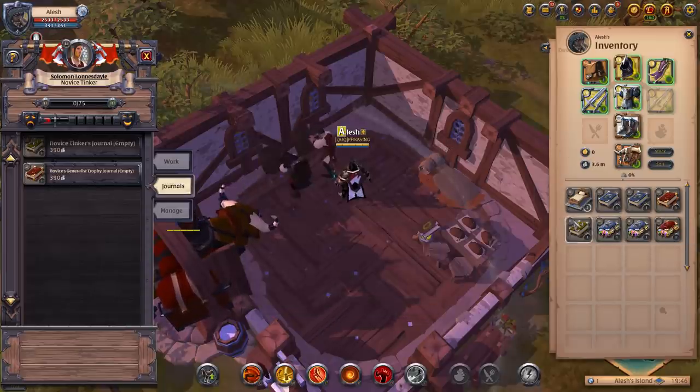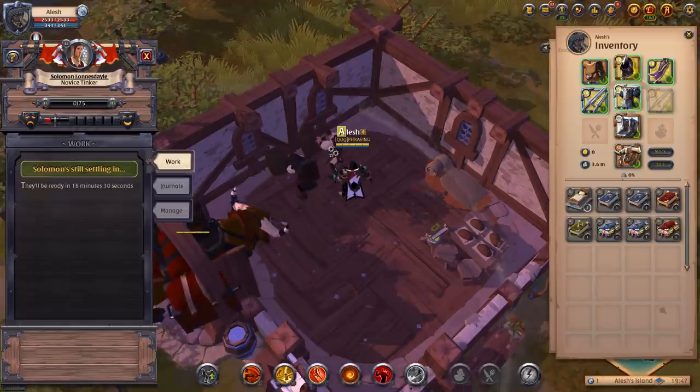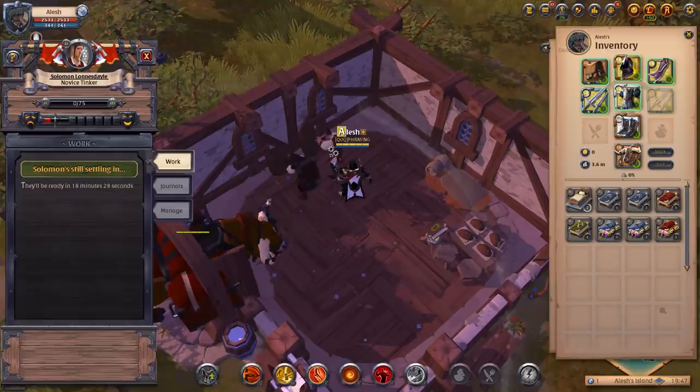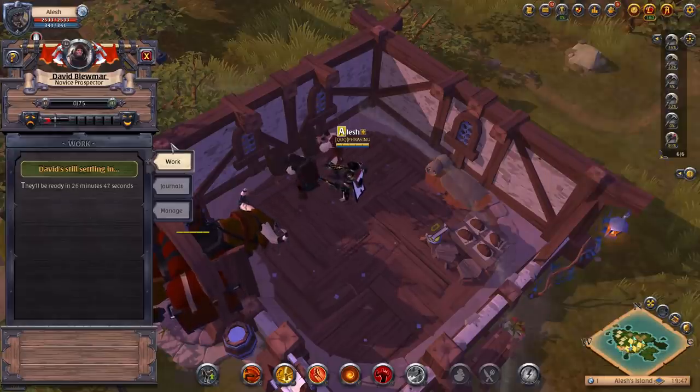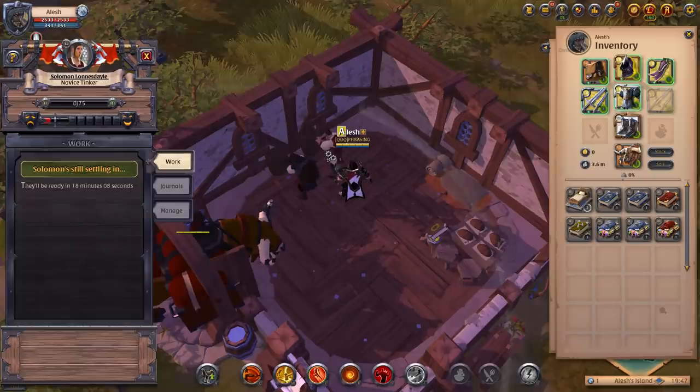You do have to wait about 30 minutes for your laborer to settle in. I hired another laborer — the prospector. This person will go out and give me some extra ore, which I can use to level up my refining. I have to wait about 26 minutes and 18 minutes respectively for these to settle in.